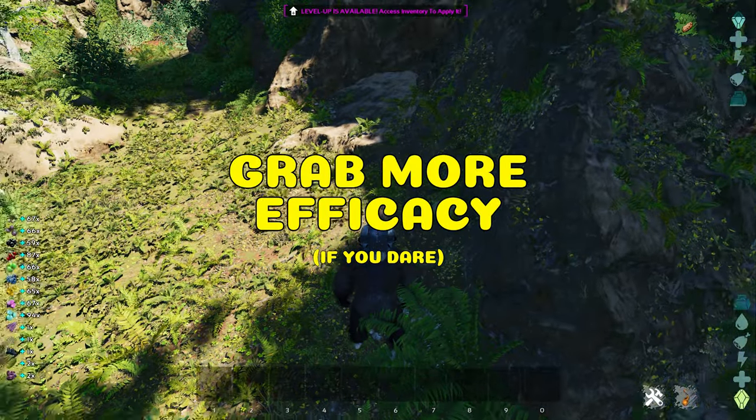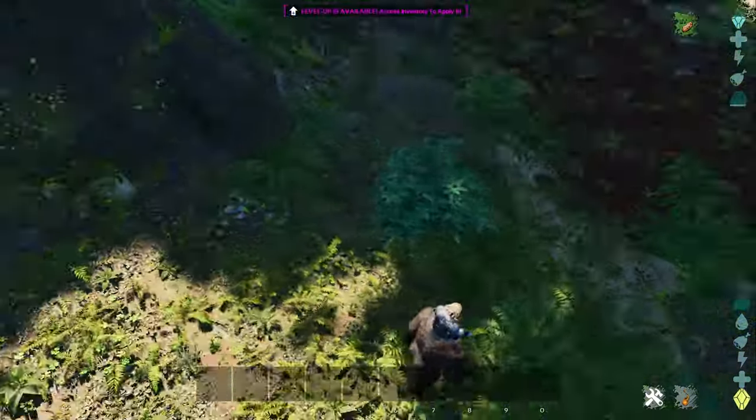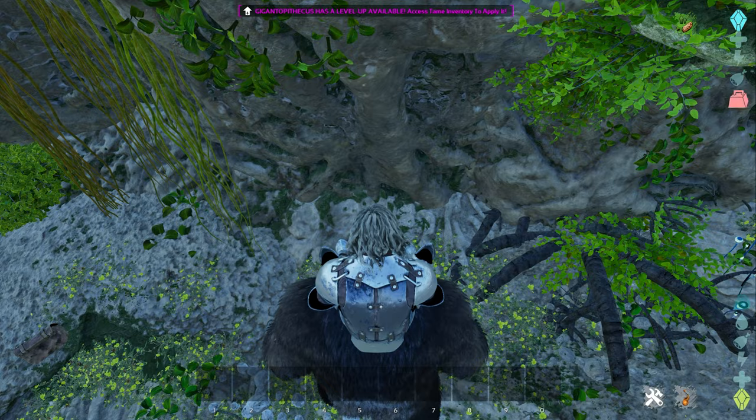For some reason, harvesting with a dino inside a cave gathers more resources. As you can see, even with my boosted rates, outside I'm getting 60 to 90 berries, and even just inside the swamp cave I get 800 to 900 berries a hit.